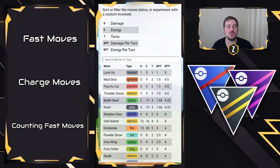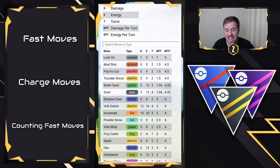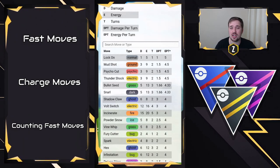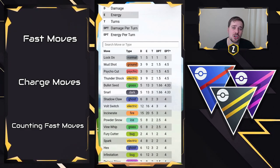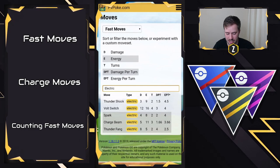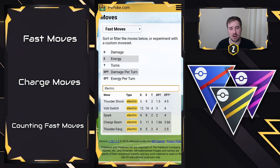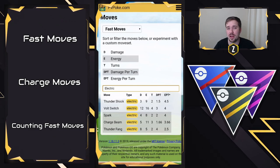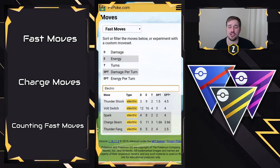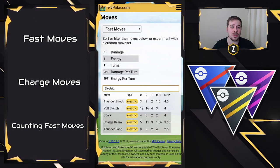So what this tells us is we can filter by whether we want our Pokémon to gain energy very quickly. Maybe our Pokémon has access to Thundershock, which is a 4.5 energy per turn move — that's on the same level as Psycho Cut and Mud Shot. These are definitely the second-highest energy-gaining moves behind Lock On, meaning you can spam charge moves more quickly. So if we filter by Electric and our Pokémon has maybe Thundershock or Spark, Thundershock is going to be providing 4.5 energy per turn, meaning you get to charge moves more quickly. That's on a Pokémon like Magneton where you want Thundershock because you have access to Magnet Bomb and Discharge, which are low energy moves — you can hit your opponent harder and more quickly with those charge moves.